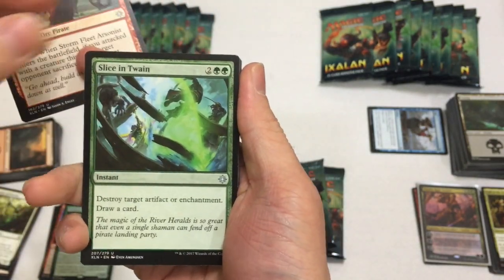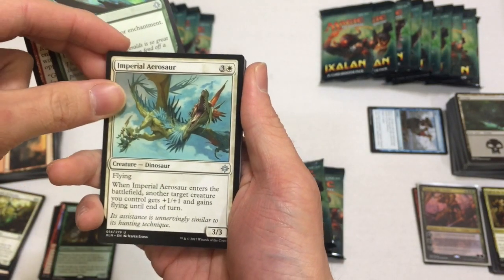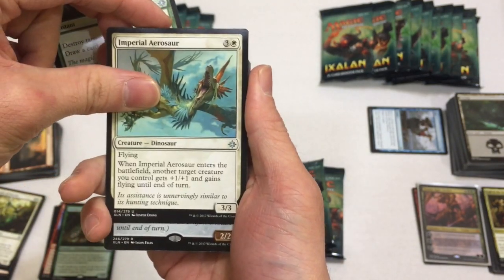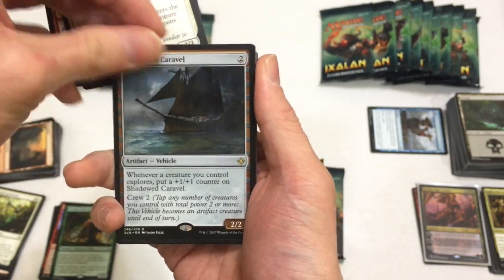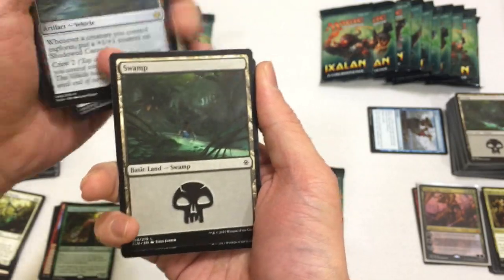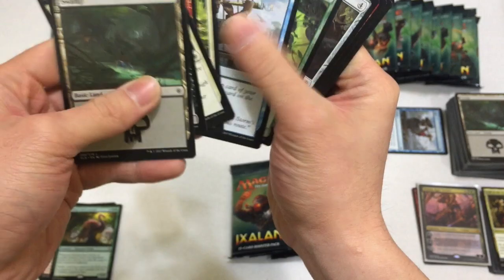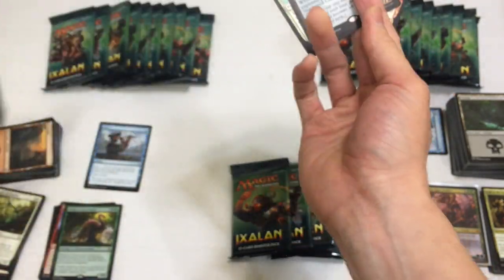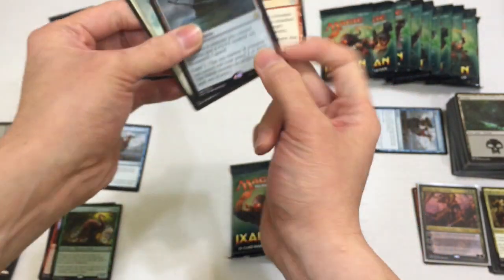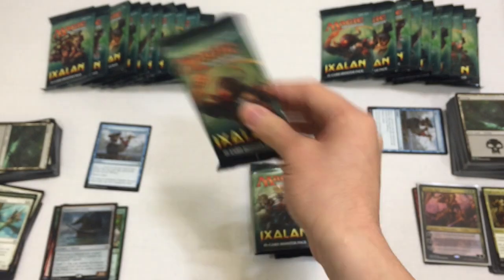Next pack: Stone Fleet Arsonist, Slice in Twain is pretty awesome - oh no it's not, it's so expensive to cast. Imperial Armosaur. And then we have a Shadowed Caravel - never seen that before. And Opt! Hello - we'll put that here with the valuable commons. Moving on.